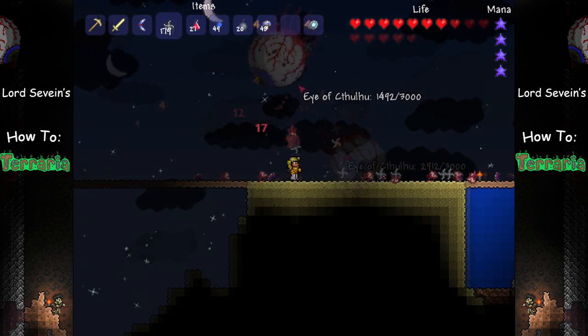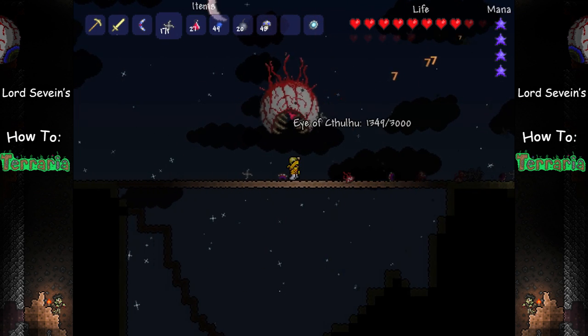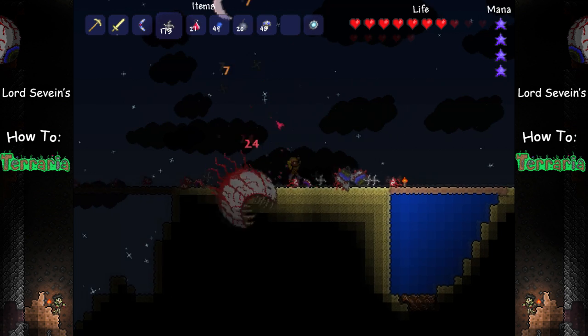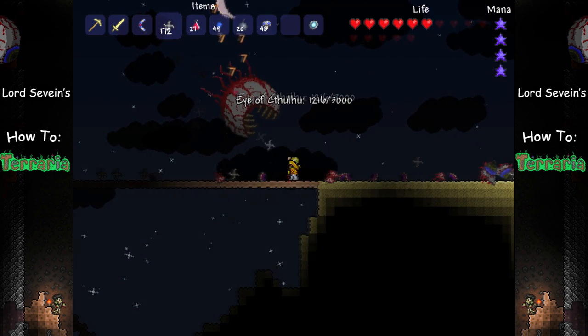Phase 2 begins when the boss hits 1,500 health. At the beginning of this phase, he'll transform and will begin charging the player in a regular pattern — three charges followed by about five seconds of rest. During this phase, the Eye will hit you for about 27-32 damage, depending on your armor.